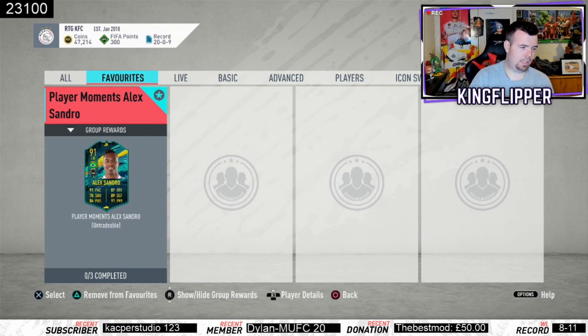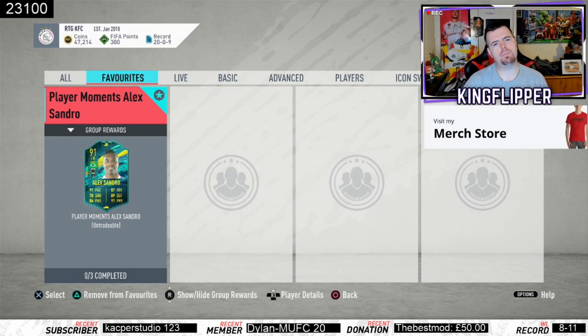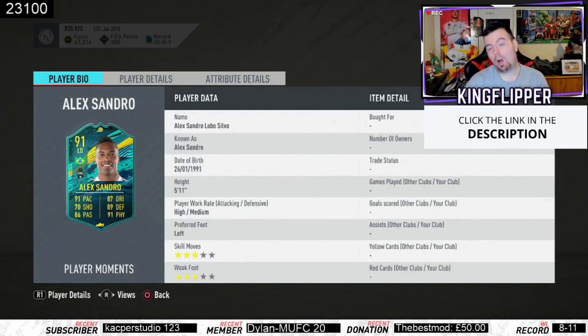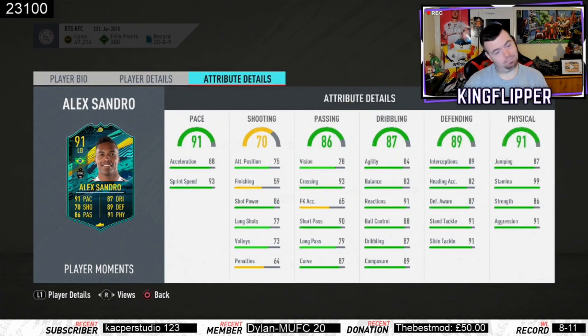Looking at his face — if you guys used his flashback last year it was pretty naughty: 91 pace, 70 shooting, 86 passing, 87 dribbling, 89 defense, 91 physicality. He's 5'11", high/medium work rates — typical left back. Getting into his in-game stats: 88 acceleration, 93 sprint speed, which is decent. Passing stats are pretty decent too — 93 crossing is great for a left back, vision 78, short passing 90, long passing 79, curve 87.